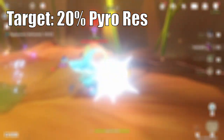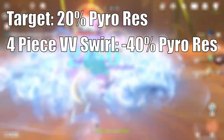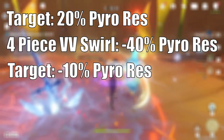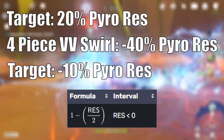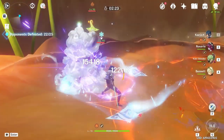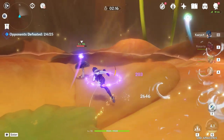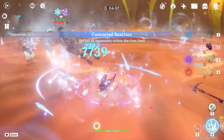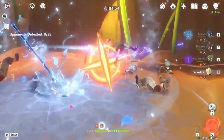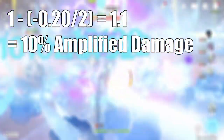Now let's take another example. This time, the target has 20% Pyro resistance. Same thing — let's apply the VV debuff. For this instance, the Pyro resistance of the target is negative 10%, not negative 20%. This is because anything below 0% becomes halved. If you've ever heard anyone say stacking resistance shred is diminishing, this is what they're talking about. Holyverse implemented this because any monster with negative resistance takes much more damage than normal. Based on how the calculation works, in this negative 10% example, the target now has a 1.1 resistance multiplier, meaning that the Pyro damage is now amplified by 10%.